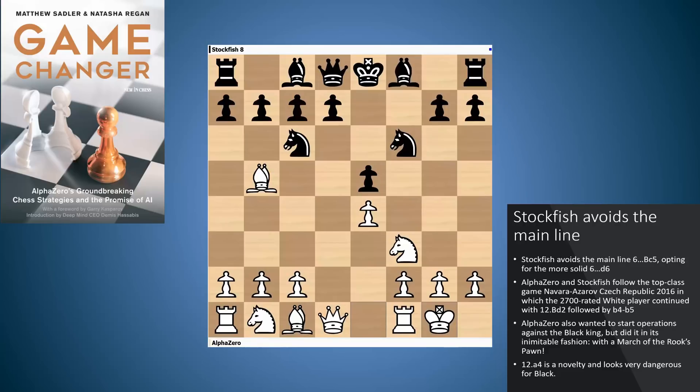Stockfish avoids the most aggressive line, bishop c5, and plays d6, which has also been played by many strong players. Now to see Alpha Zero's strategy: bishop c4 — I find this very typical of Alpha Zero. After d6 protecting the pawn on e5, the bishop on b5 no longer has a real purpose. Alpha Zero, as soon as a piece doesn't have a purpose, always likes to redeploy it immediately rather than waiting for it to be driven away. The bishop on c4 eyes the rather vulnerable a2-g8 diagonal that black made a little bit weak by playing f5 on move three, and prevents black from castling kingside.